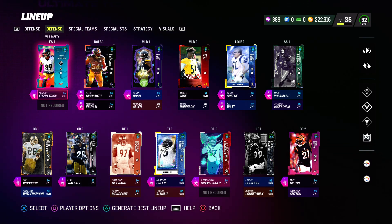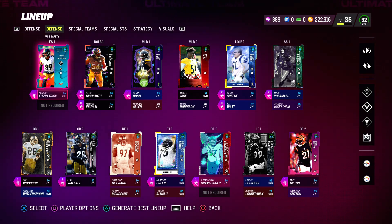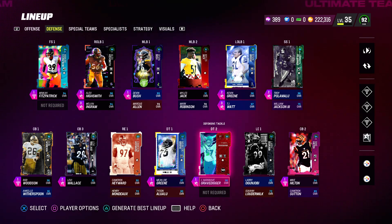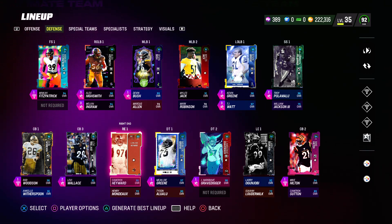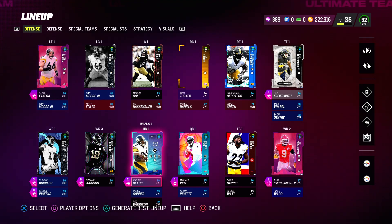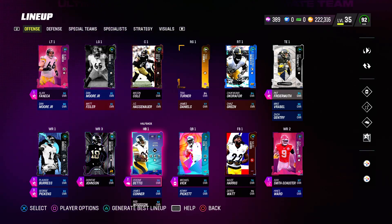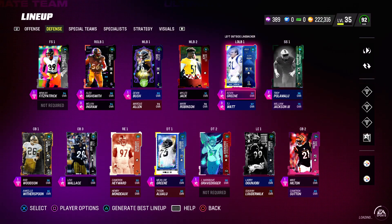The best players on my team would have to be Minka Fitzpatrick — he never gets mossed, always picks the ball off. Troy is in the box. Mike Hilton gets mossed a lot. I'm seeing Hargrave actually do more than Mean Joe right now. On offense, the best player is Jerome Bettis, second best I'd give to Plaxico or Fanica — though I probably wouldn't give it to a lineman since I don't really use them.